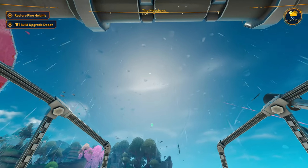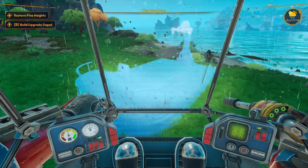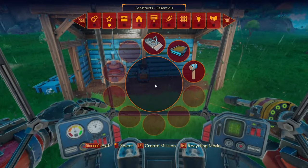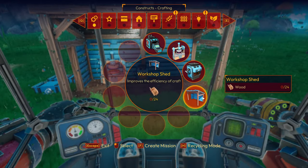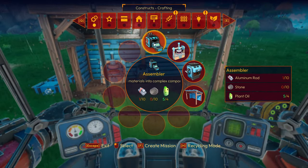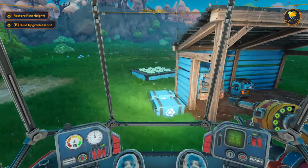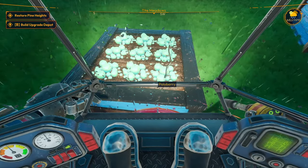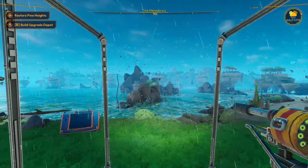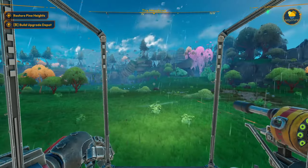Welcome back to Light Your Frontier, thanks for joining me. Last episode we were building up the base a little bit. We need to craft some frames — aluminum frame — which I don't think we can do yet. We made a crop plot and they're growing, and our camp is right here on this beautiful beach with weird island things. I think we should go out here and restore Pine Heights.